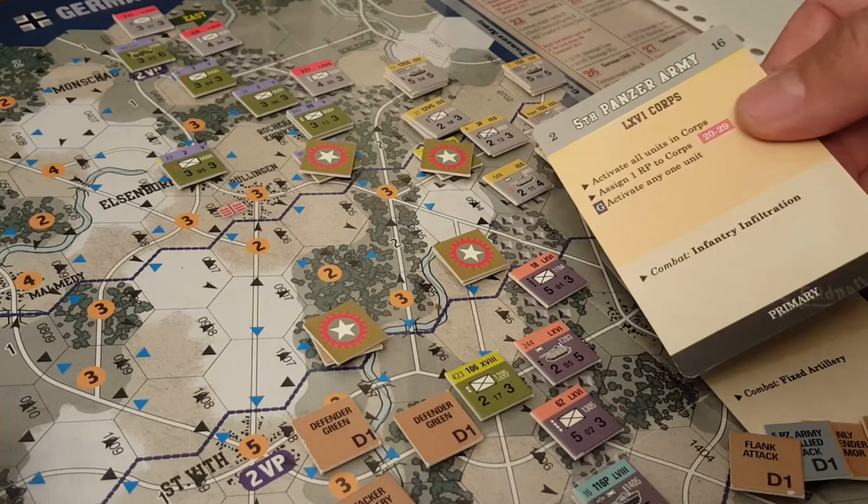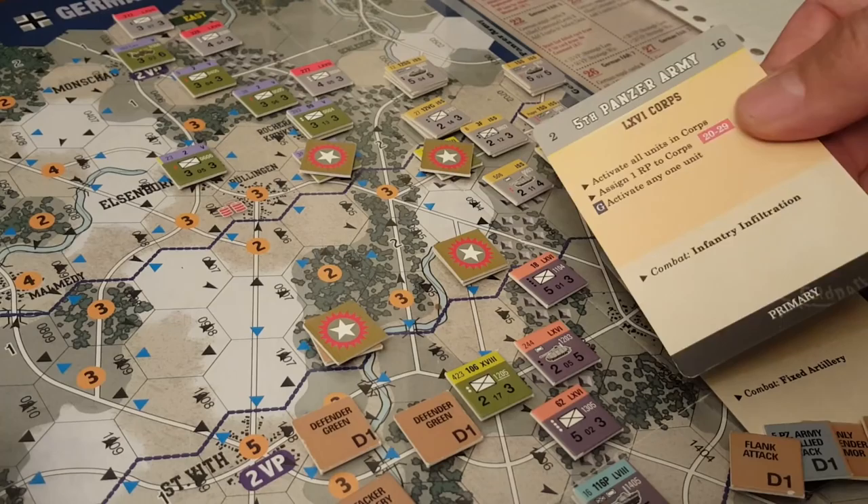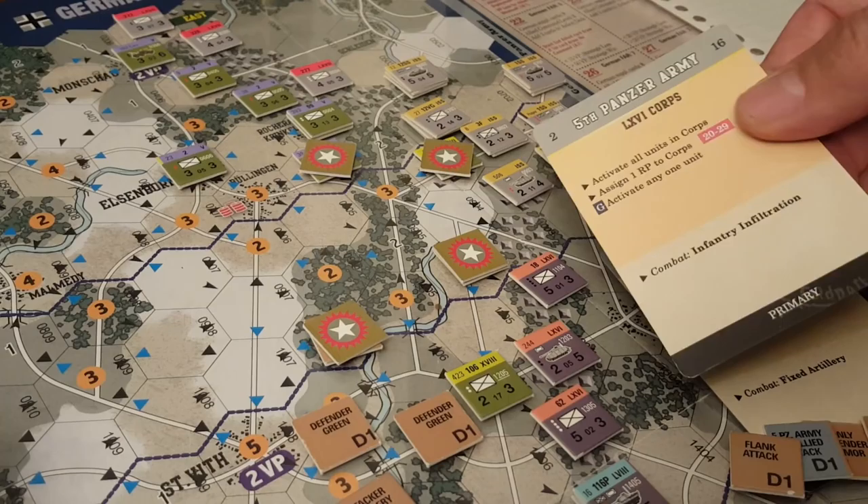I think the color designations on the corps — on the cards and the counters — are not the same color, and that's problematic. I look at a card and think it's a certain color corps, then I look at the map and it's not. I've got to look at the Roman numerals and work out which unit that is. Alright, going to let you go — talk to you soon, we'll have more on this game as we progress.